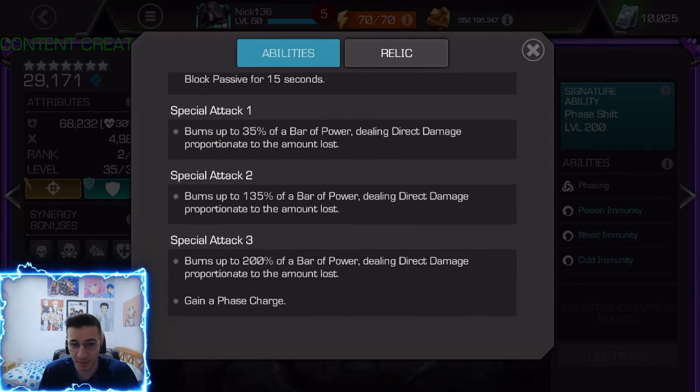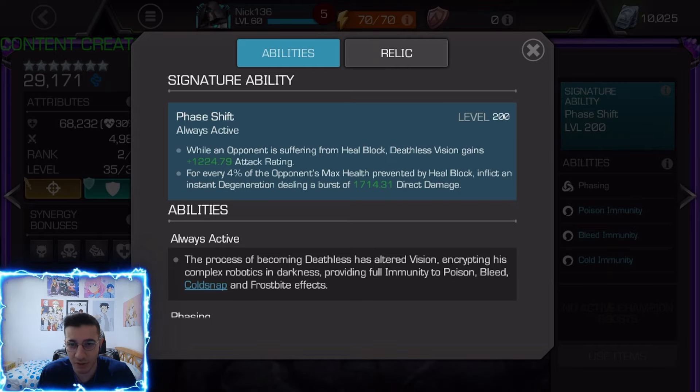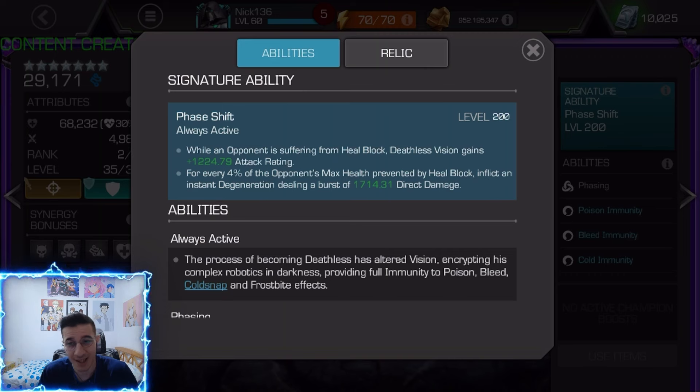SP2 burns 135% and SP3 burns 200% of a bar of power, and you gain a phase charge. The dupe isn't that crazy — all opponents suffer from heal block, and Sig 200 gives about 4,900 attack, which is roughly 20–25% more. For every 4% of the opponent's max health prevented by heal block, it inflicts instant degeneration dealing a burst of 1,700 damage.